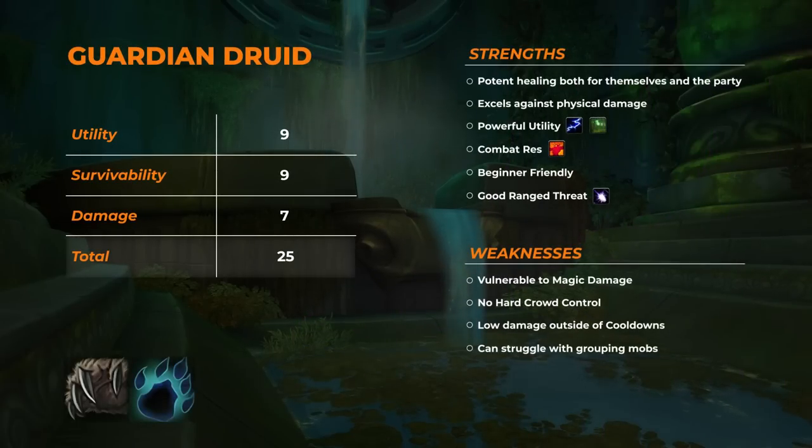With a total score of 25 out of 30, Guardian Druids are known for their exceptional durability and defensive capabilities, making them one of, if not the most resilient tank. Their straightforward playstyle and emphasis on both personal and group survivability make them one of the most beginner-friendly options. While there are still some nuances to master, Guardian Druids provide a relatively accessible entry point into tanking and can be a great choice for those new to the role.